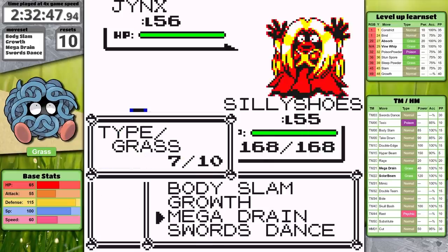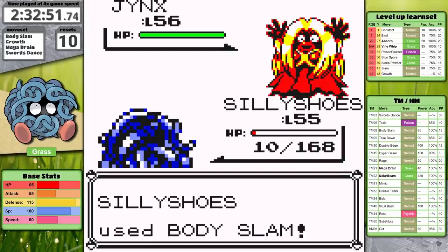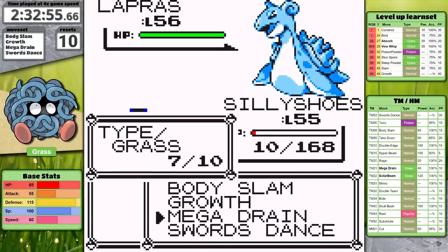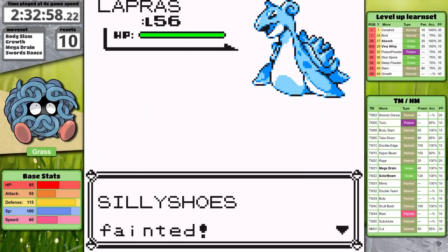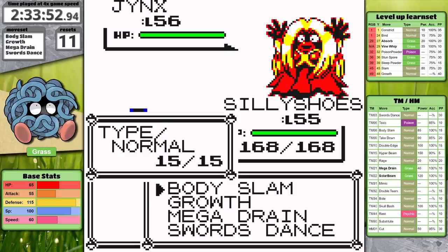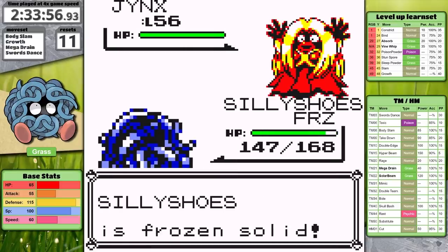On the next fight, I take the opportunity at Slowbro to set up Swords Dance — it can't do super effective damage to Tangela and it also can't freeze us. I take it out with Mega Drain and heal completely. Now it's time for Jinx. It still outspeeds and gets another critical hit, but with Swords Dance, Tangela knocks Jinx out in a single hit. Lapras is last, but it outspeeds and finishes the fight with Blizzard. I try one more time, but Jinx immediately froze Tangela — you can't thaw out without a Fire move in Generation 1, so I've got to reset.